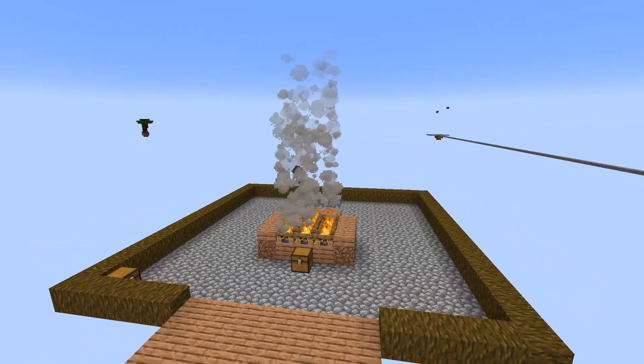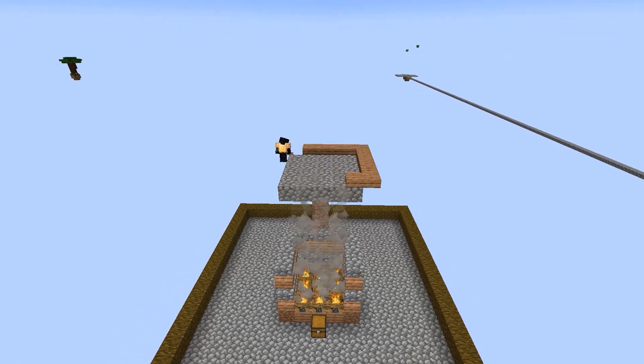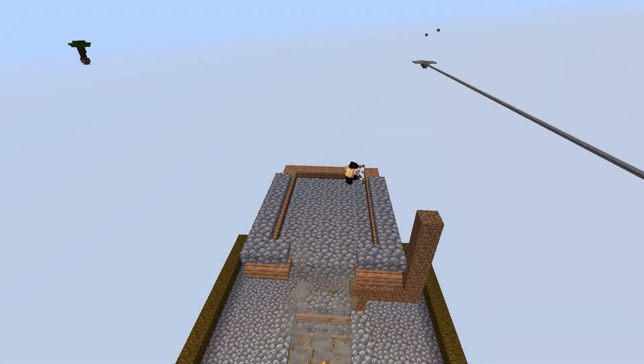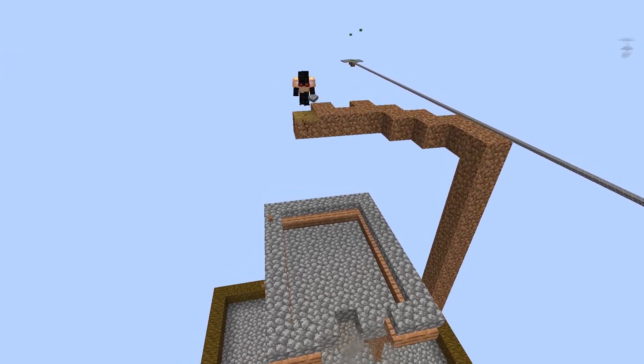Starting with the death chamber, I used campfires to make it an automatic farm. As long as I'm within render distance, it'll be running and giving me iron. I'm really liking these alternating slabs, so I used them to keep the golem within the chamber.